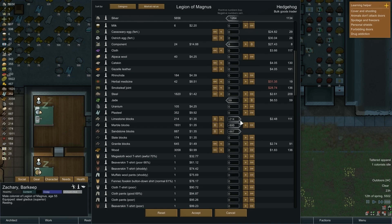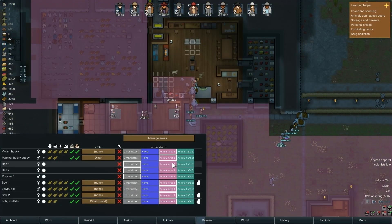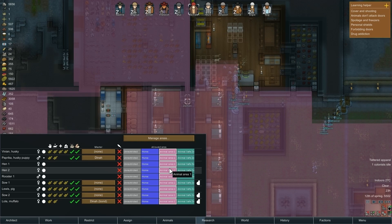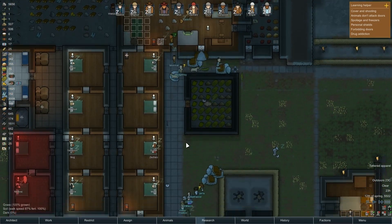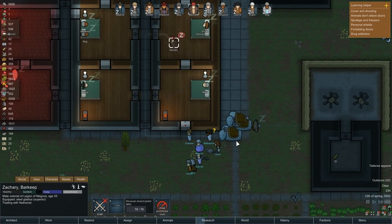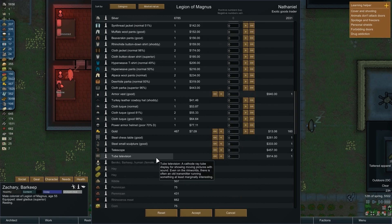That's just about it, accept that. Animals are going to be assigned to Animal Area 1. And now we have these traders — they're exotic goods traders. Tube television, a telescope, some sculptures.